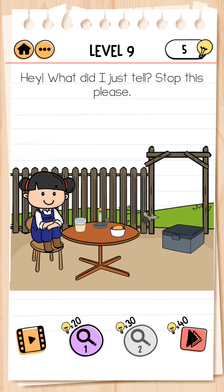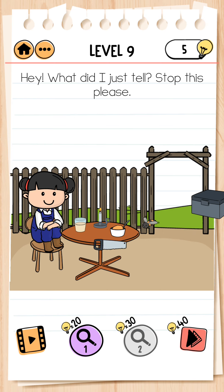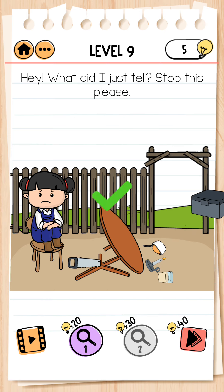Next, level 9. We click on the box, take the saw, and cut the table stand. Level completed.